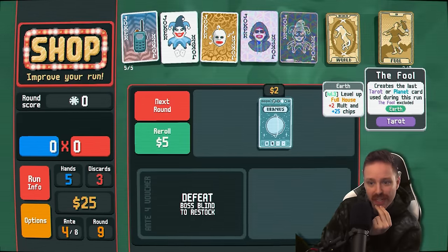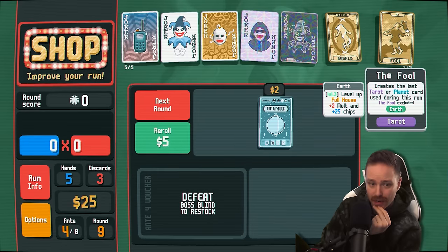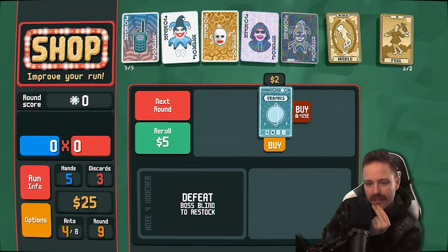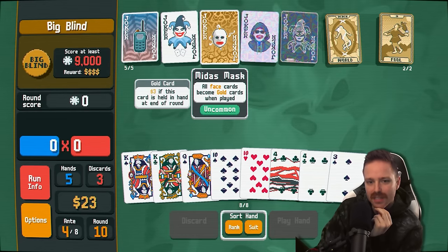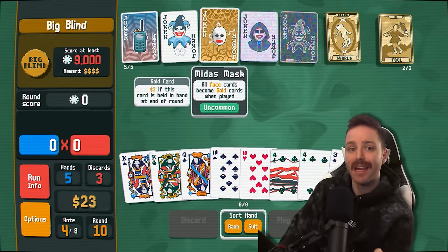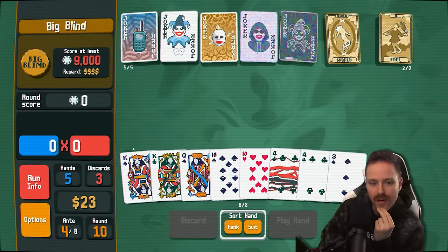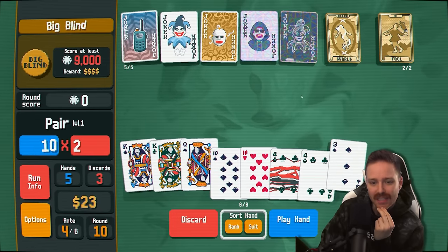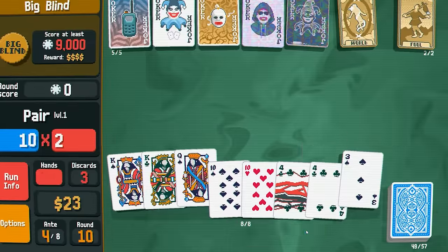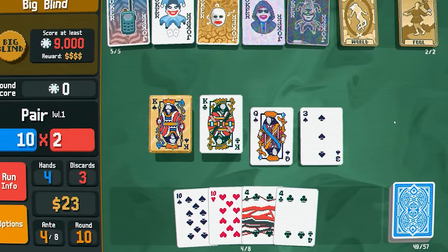I could even use the fool to get another earth card if I wanted to. Do I want to increase two pair? Yeah, we've been using two pairs frequently, so let's buy and use that. Midas Mask says all face cards become gold cards when played — it doesn't say anything about scoring them. So I'm thinking if I just play them instead of discarding them, it'll make them gold.